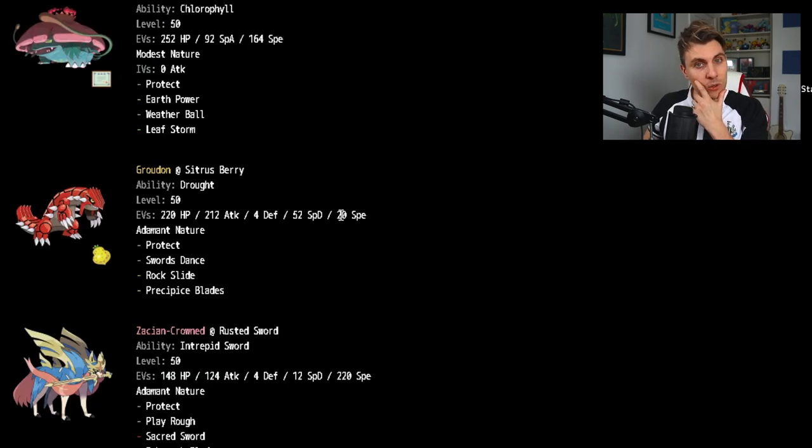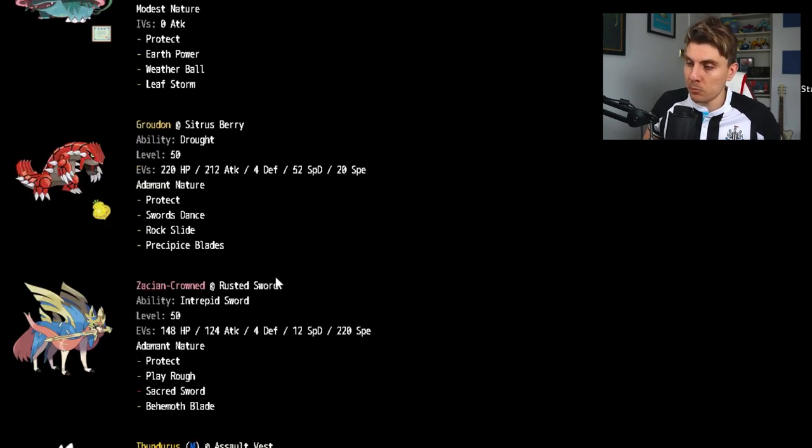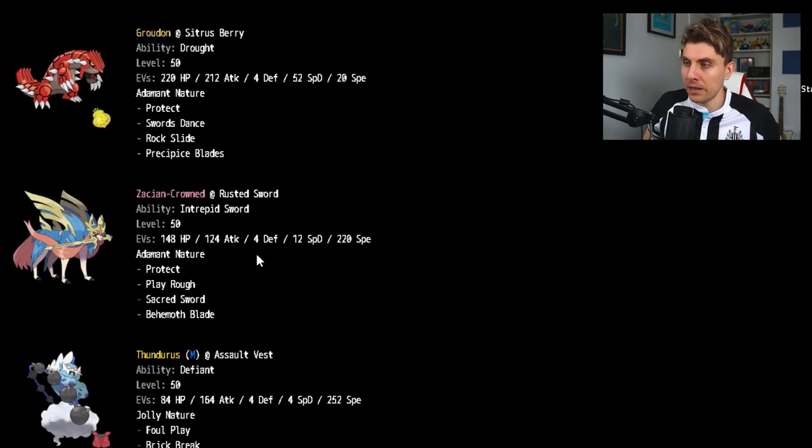Groudon has 20 Speed EVs to outspeed base 100s after an Icy Wind from Tapu Fini. The rest is bulk and maximized Attack, so Precipice Blades hits as hard as possible even without Sword's Dance. A pretty standard set with Citrus Berry just to prolong its longevity.